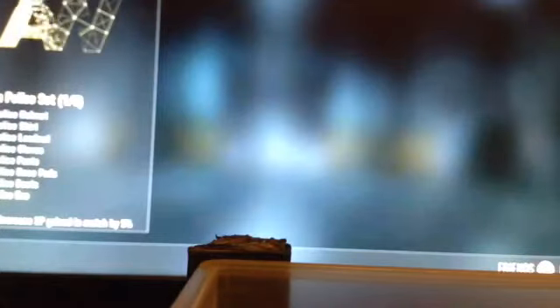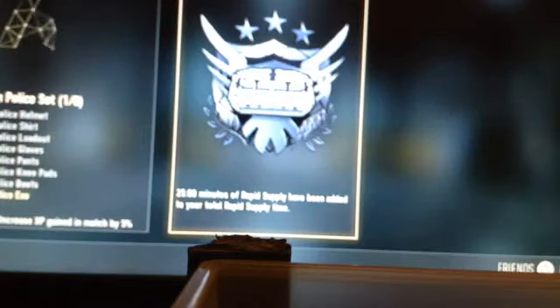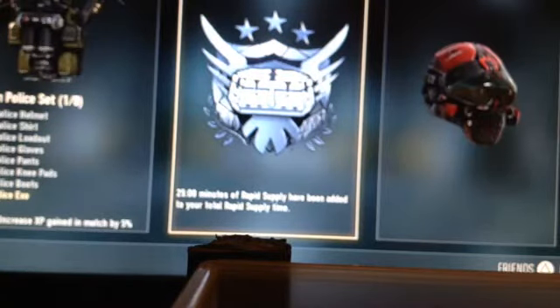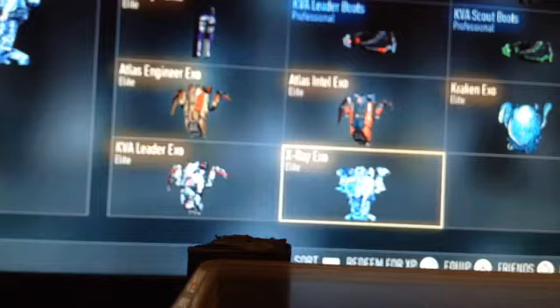Let's see what we got in the supply drop. My internet's a bit crap, it's not loading. So that's a Nigerian police XO — you can't see it. Reinforcement professional for 25 minutes. And a bloodshell helmet. Well, this is what I think of your Nigerian police XO. Redeem. Got one of those already. Yeah, it's beautiful.